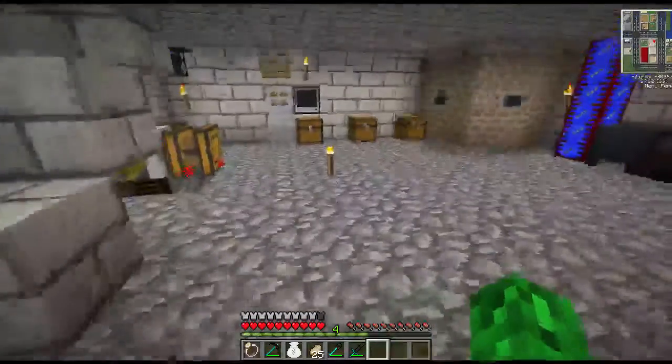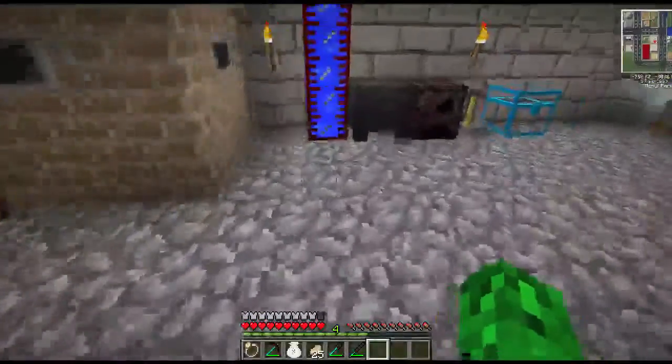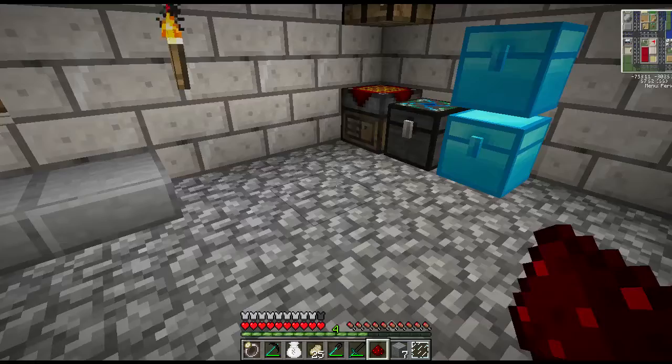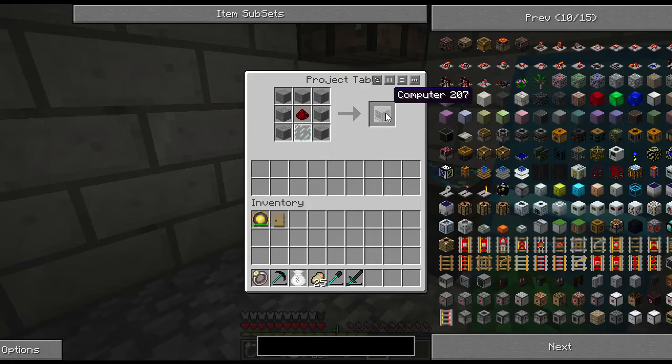First I'm going to build the things I need. Let's start with the computer. You need 7 stone, 1 redstone, and a glass panel. Take the stone and place it like you would with the pants of an armor, put the redstone in the middle, then add the glass panel and you have a computer.